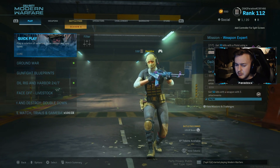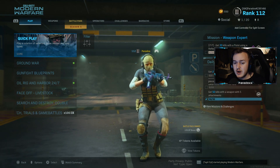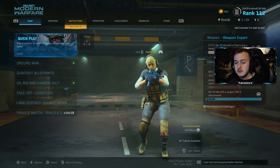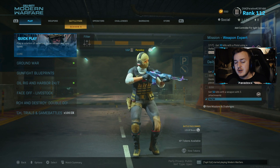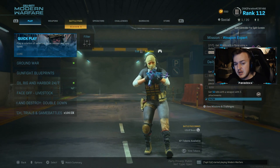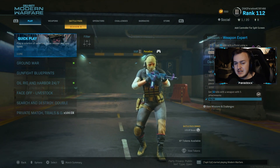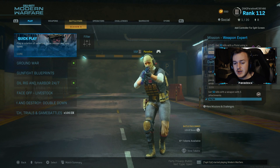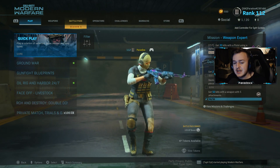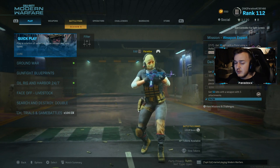All right, so today we're gonna be going over the brand new CR56 Enigma. To get and acquire it, you have to play Warzone and do the stadium easter egg. It's very difficult — you have to pick up some cards, put in codes, and everything like that. It took me like three hours to do, and honestly it was such a grind.